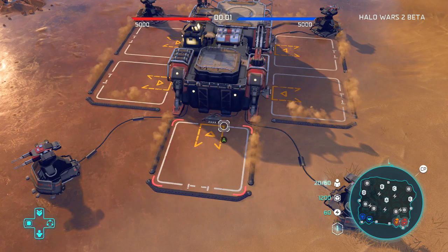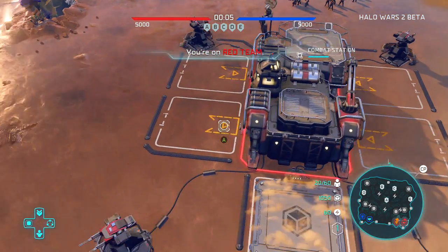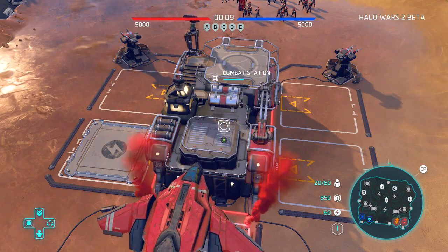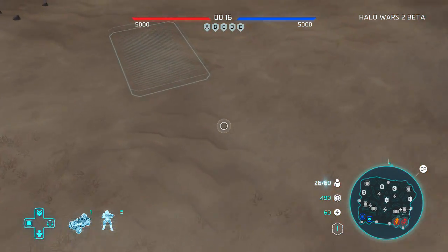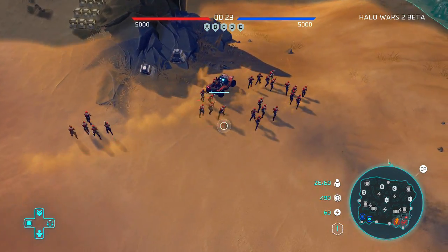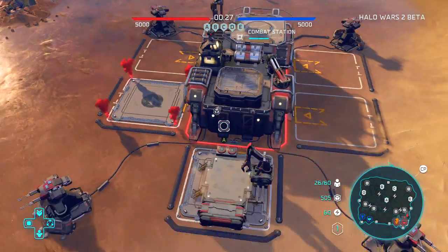Okay, as of right now I've got things pretty much down. Priority number one is always start off with my resources. I'm going to grab most of my guys and have them start moving immediately. My ally is playing as part of the Banished. What I'm going to do is have one guy stay back and start capturing some supplies.